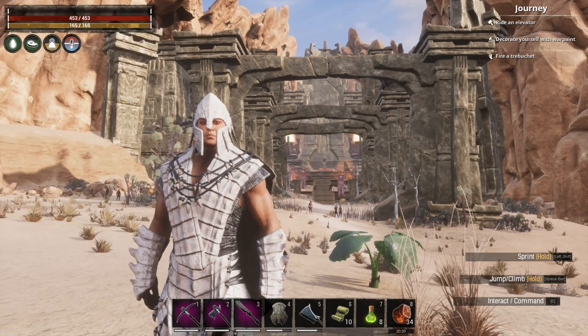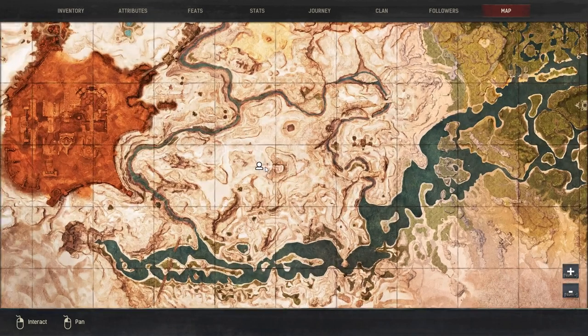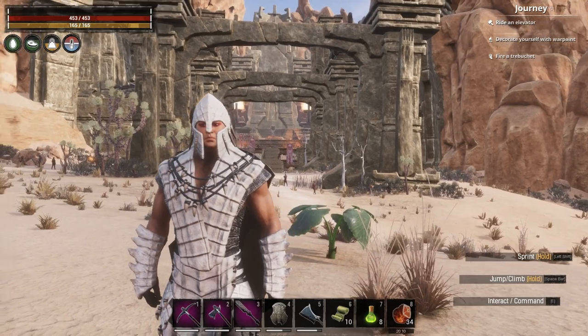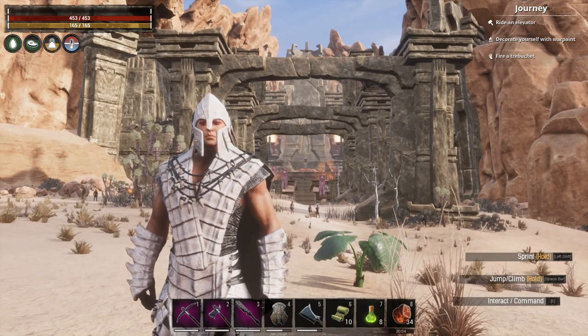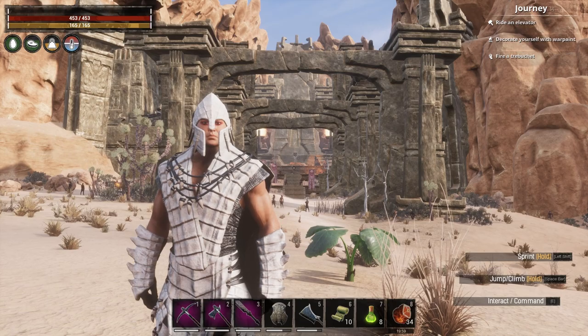The feat itself is learned in this area just behind me here, which if we zoom in on the map is known as the Summoning Place — rather fittingly. It's a large Defari camp, and you can see it's like the head of the Yog; you can see the Yog temple in there. So it's also a good location for trying to get your arch priests.